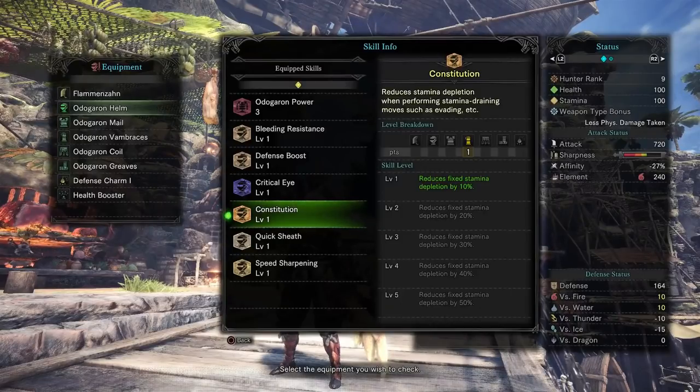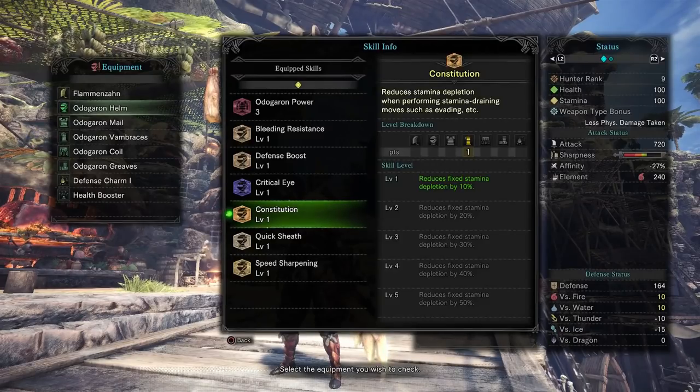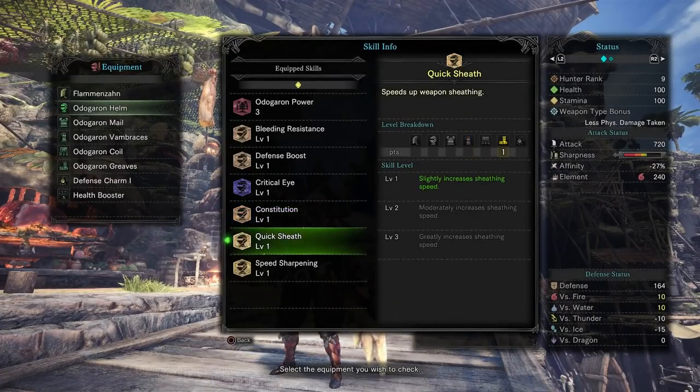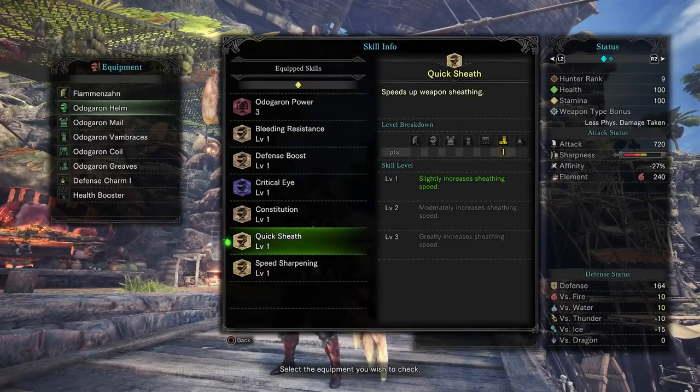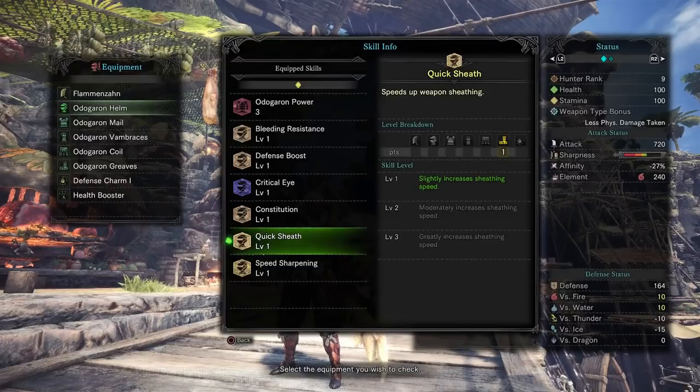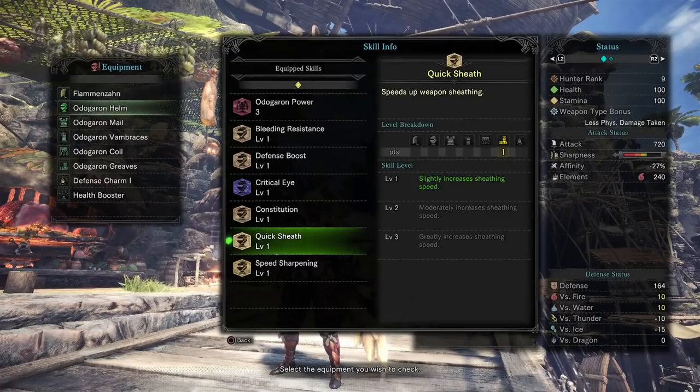The Van Braces give you constitution, which reduces stamina depletion when performing stamina-draining moves such as evading. I'm a pure greatsword evade player — I never use block, I'm all about evading and knowing the monster's animations. This is great for me because my stamina drops very quickly with all the sheathing, unsheathing, and evading. For the greaves, we've got speed sheathing, and with greatsword you're never going to have your weapon out 100% of the time — it's always sheathing and unsheathing to move around quickly.